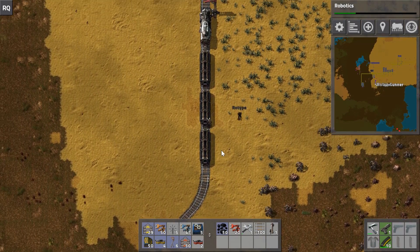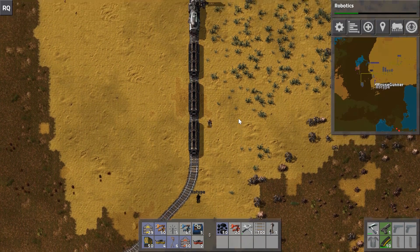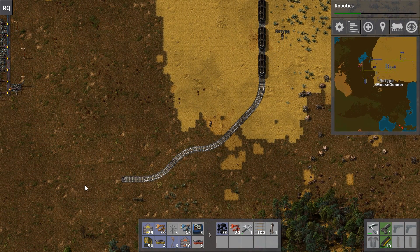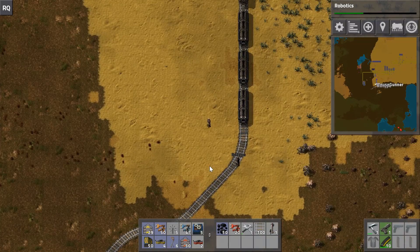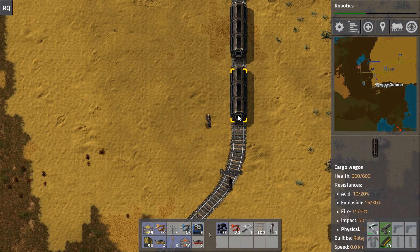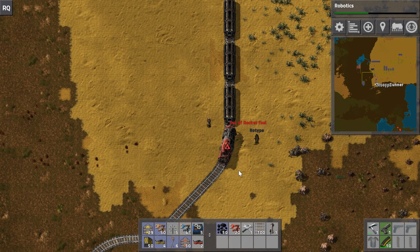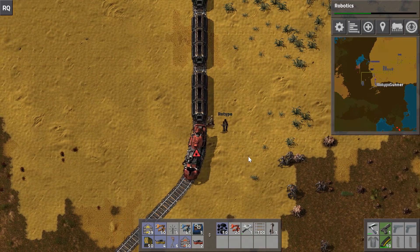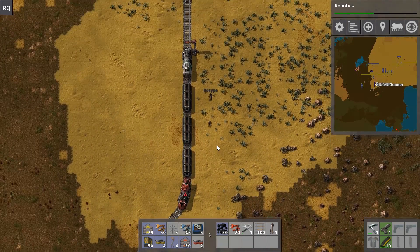The simplest way to make a train network is to build a double-headed train. You do that by taking another engine - when you have it over the tracks you can press R and it'll swap which direction the engine is pointing. So you can have one engine pointing north and one pointing south.